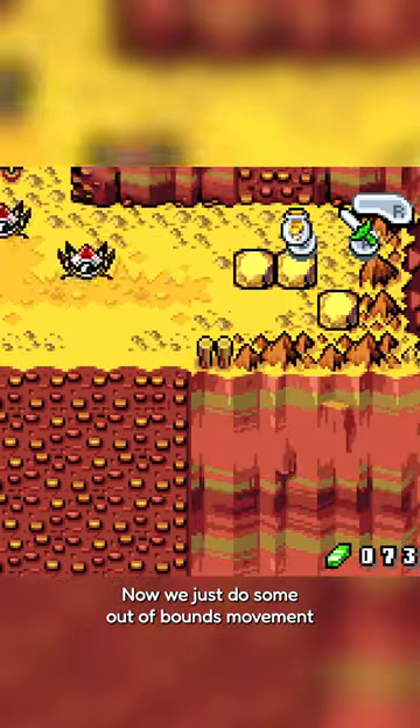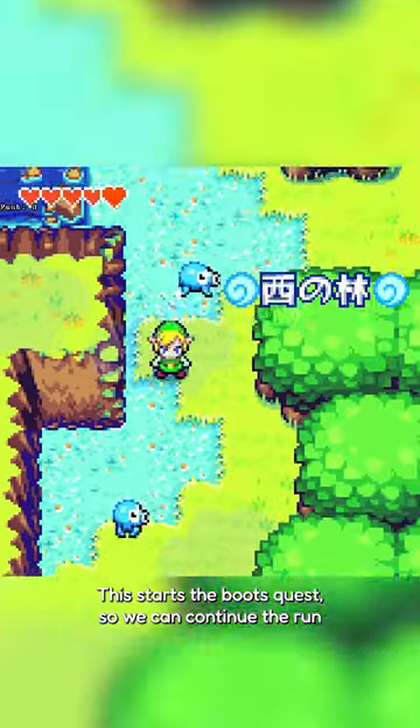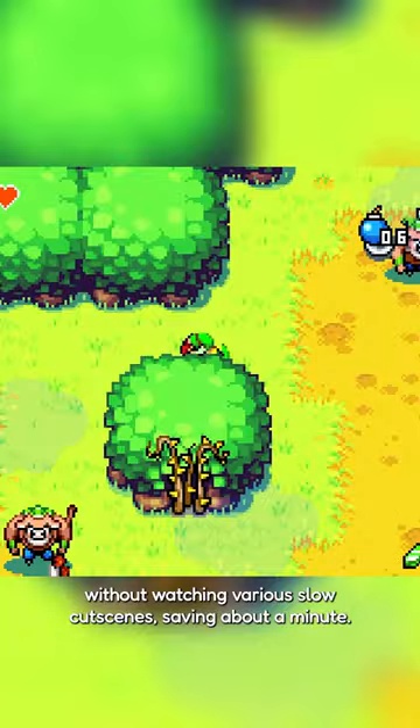Now we just do some out of bounds movement to reach this section of Hyrule Field and redesign. This starts the Boots quest so we can continue the run without watching various slow cut scenes, saving about a minute.